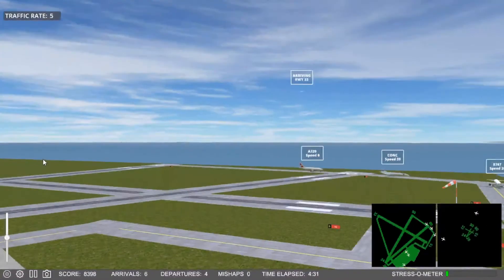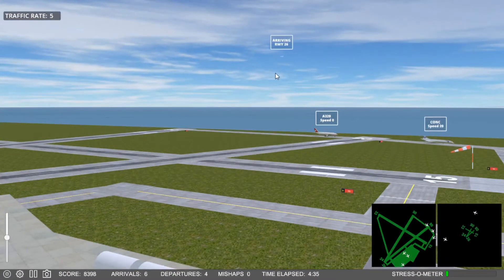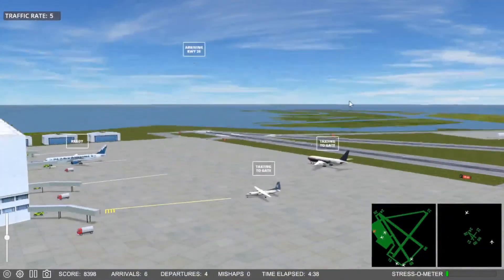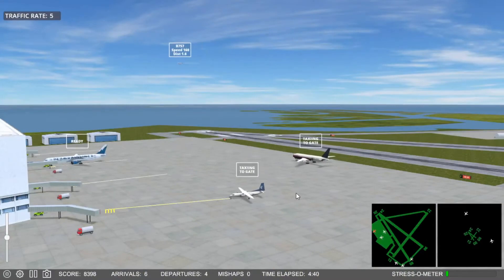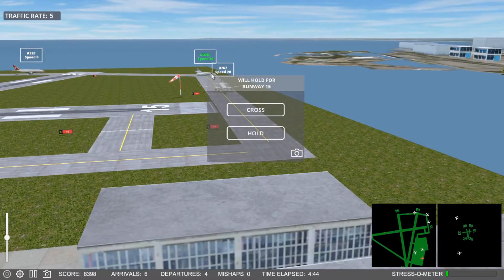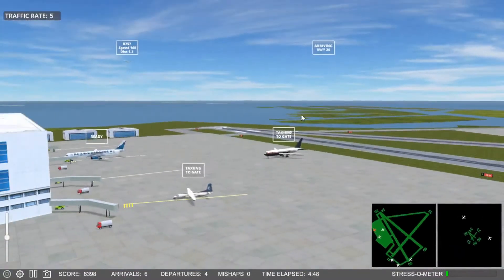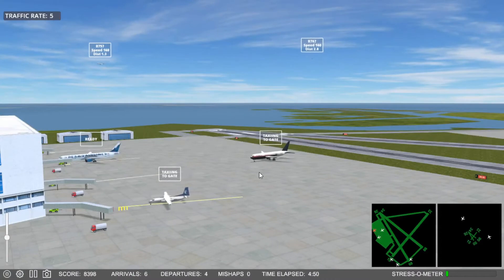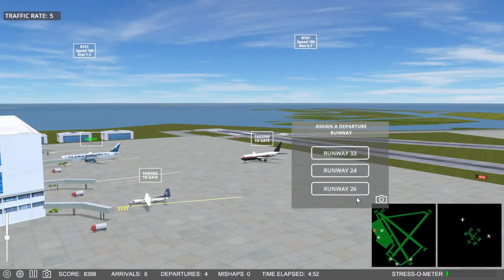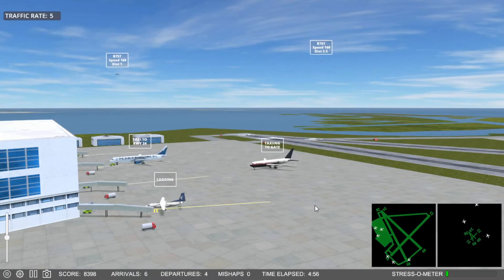Now I got a plane here that needs to go to 2-6. 5-4-6 will land runway 2-6. You can cross runway 1-5. Nightmare 1-7-7, cross runway 1-5. Iron Flight 6-5-8 on the push. We got some traffic moving now.